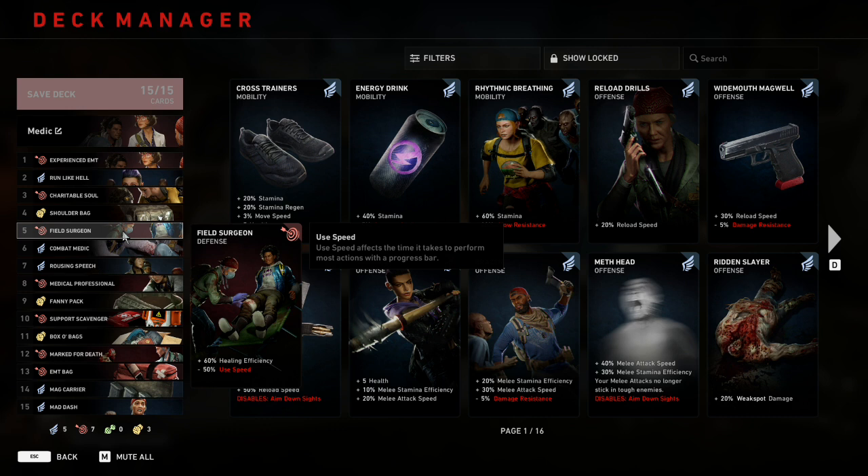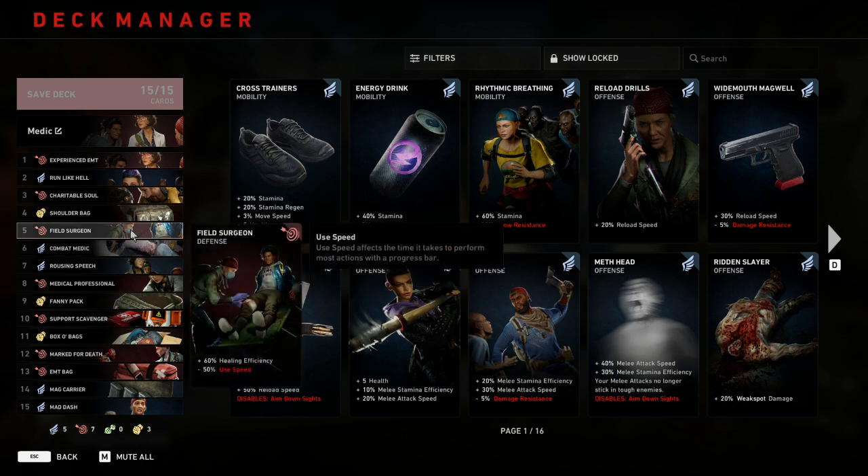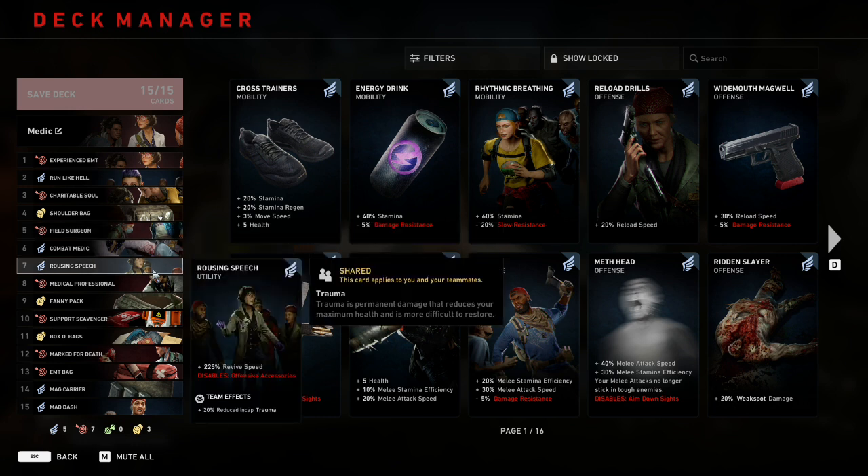At number five is Field Surgeon, which gives plus 60 healing efficiency at the cost of minus 50 use speed. We have other cards to offset the use speed penalty so we only reap the healing efficiency reward. Combined with Doc's base plus 20 healing efficiency, you'll have plus 80 healing efficiency total, which is really all you need. At number six is Combat Medic, which gives plus 50 use speed and heals teammates for an additional 20 health when revived. It's mainly here to cancel out Field Surgeon's use speed penalty, making it essentially not exist anymore.